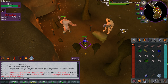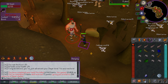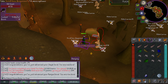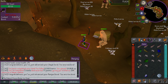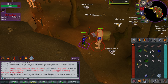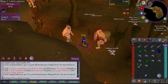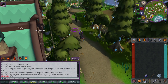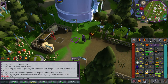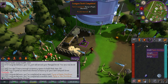Completed the hill giants slayer task. Loot included five limper roots, seven giant keys, some seeds, and most importantly I hit 47 ranged — that's over 40 levels from a single task. I also banked all the bones since I only need a few more prayer levels to get all the overheads. Finished an inventory of bones at the altar and got all the way to 49 ranged. I can now buy a maple shortbow and a yew shortbow — equipping the maple is 10 points, equipping the yew is 40 points.